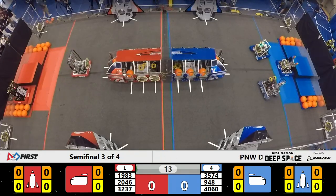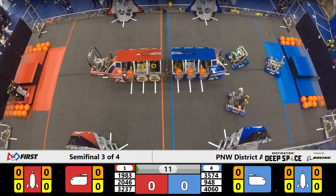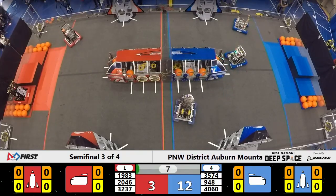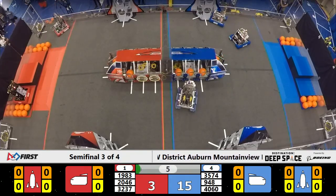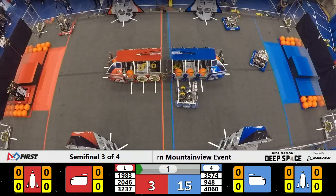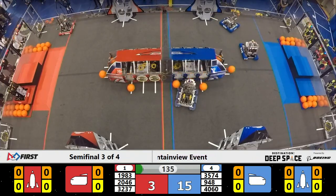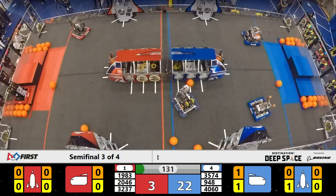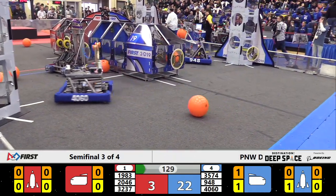Number one Alliance in Red playing shorthanded as Event Horizon did not make it to the field, but they do have the advantage of one win already. 1983 able to place a hatch panel on the front of the cargo ship. 4060 has a hatch panel hanging on just barely on their rocket, and as the sandstorm clears, it's 22-3 in favor of Blue.